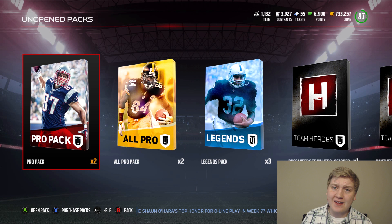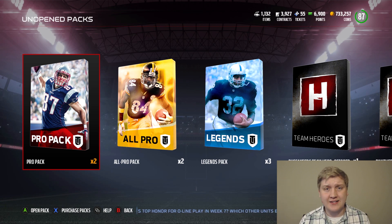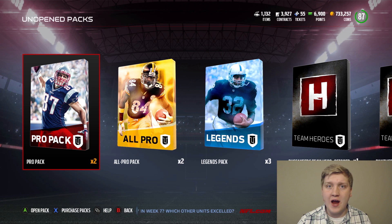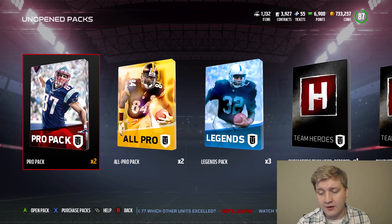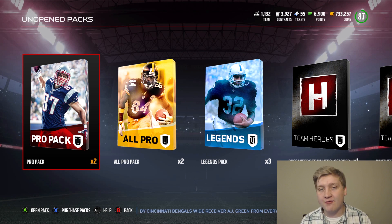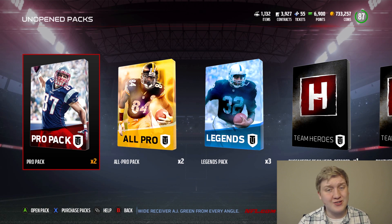We got Football Outsiders today. I'm out of town currently, but I wanted to bring you guys the new Football Outsiders — they just released it. The Football Outsiders hero is Jay Ajay, who had two awesome weeks in a row. Then Jordan Hicks, middle linebacker for the Eagles. Should be an alright card — usually a little bit too slow, but not bad. Good zone coverage.